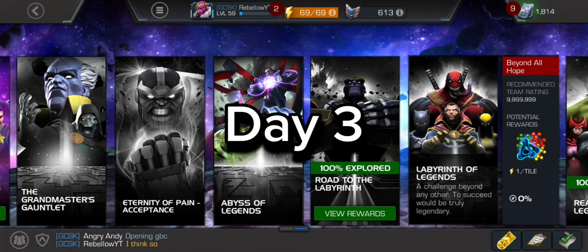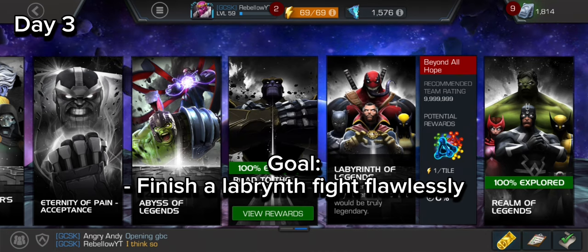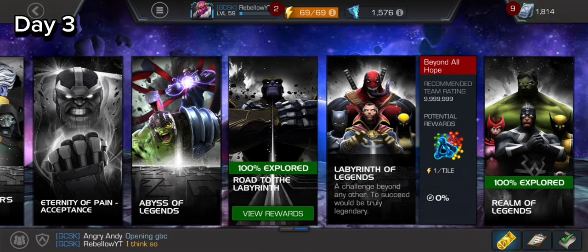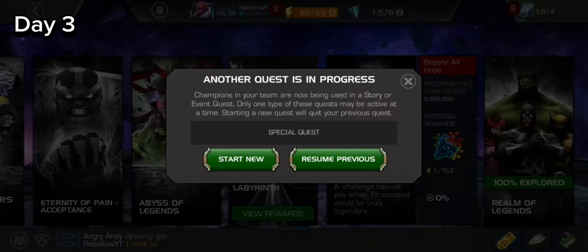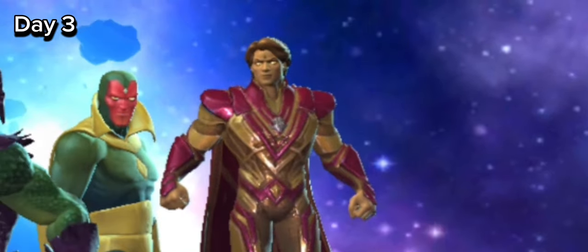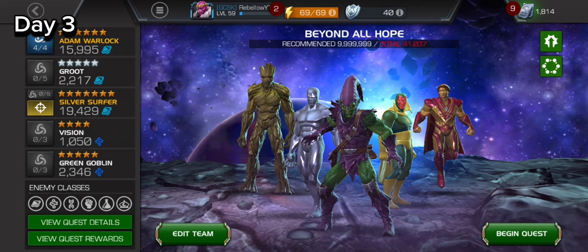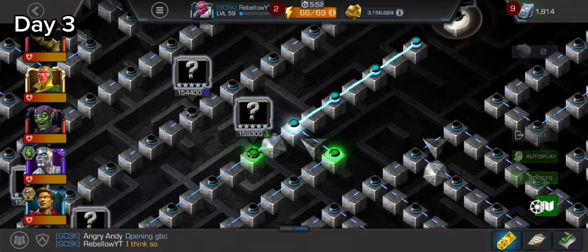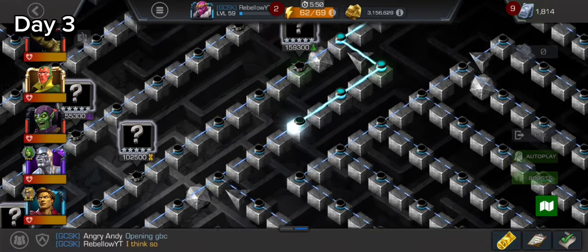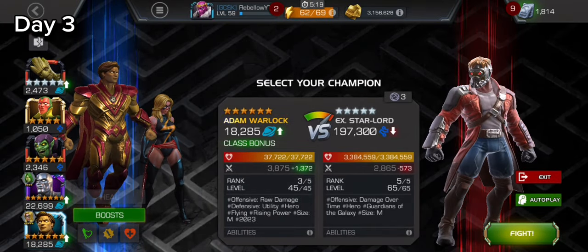It is finally day three, meaning the Labyrinth is where we're going today to complete the final goal and claim the title of best Adam Warlock player — although that's probably a lie. We're entering with a synergies team; these are pretty much the only synergies he has in the game — not the best looking team, but we're going to fight Star Lord with 3.3 million health.